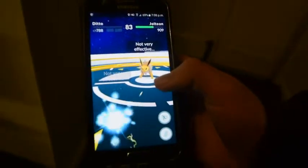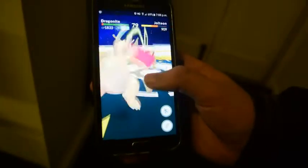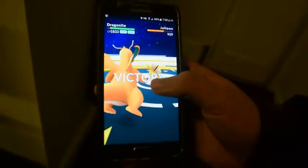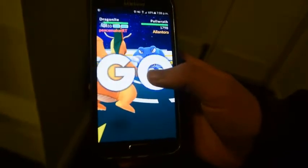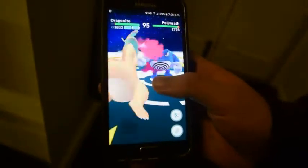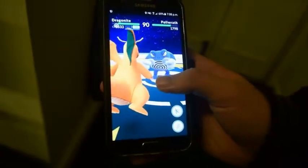That's because, if you did not know, Ditto then becomes an exact copy of the Pokemon, meaning the CP level it is at the moment becomes the exact level the opponent is on, if we had that CP rank. So if the opponent was max CP and my Ditto was only halfway, we only get half the CP the opposing Pokemon had.